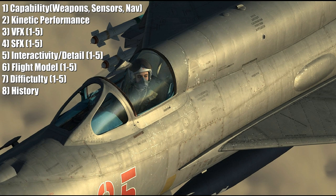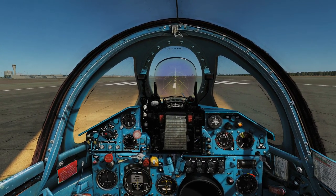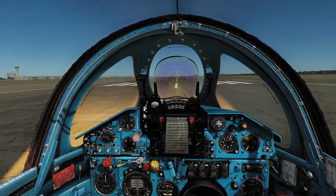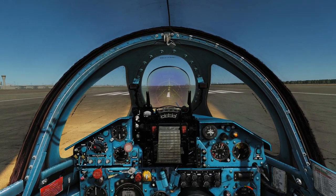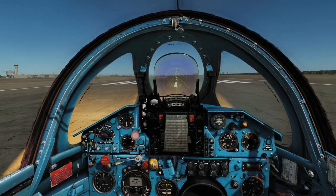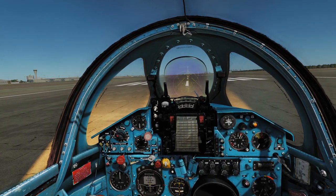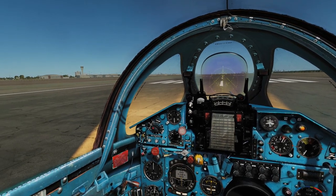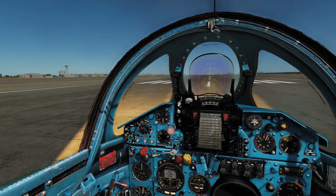First we'll start with capability, so let's get in the cockpit. The first thing we'll look at is weapons. This was a very late 1950s, very early 1960s primarily quick Mach 2 interceptor designed to shoot down nuclear bombers threatening the Soviet Union. That said, this version could also do limited ground attack, and bearing in mind the era it was operating in, it's got quite comprehensive ground attack ordnance.